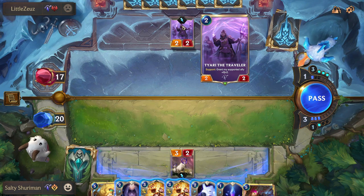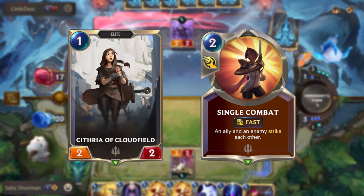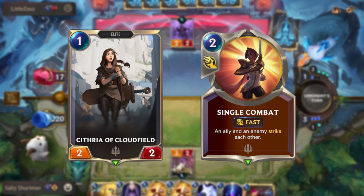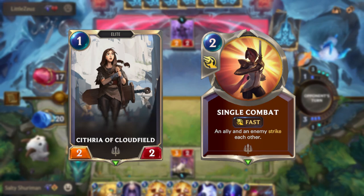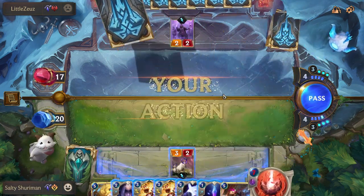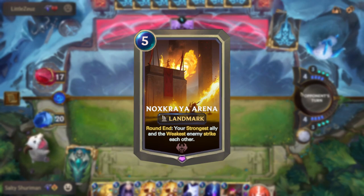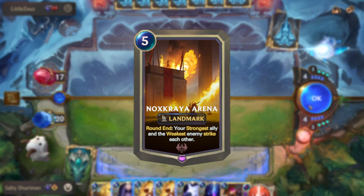There are two main types of cards: unit cards and spell cards. Spell cards just have a mana cost — if you have enough mana you play them and the effect goes ahead. Unit cards also have an attack stat and a health stat; damage is dealt to a unit's health, and when it reaches zero the unit is killed. There's also a third type called landmarks: like units but with no stats, they have a continuous effect which triggers once per round, usually at round start or round end.